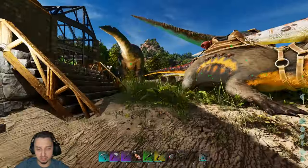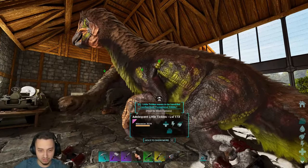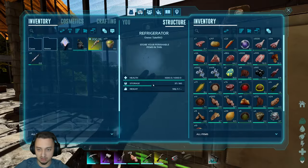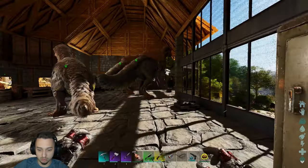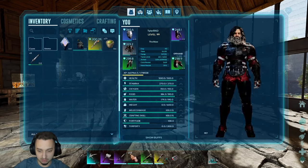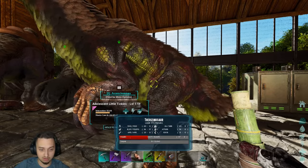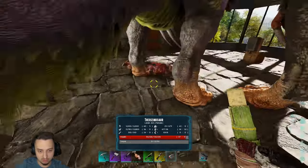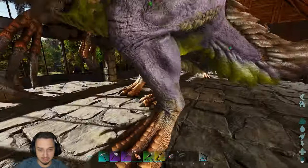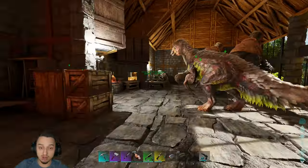We also got a lot of black pearls from those little crab-looking things, so we're probably gonna make some more tech stuff — electronics, fabricated stuff, all those goodies. We'll wait for these guys to finish growing up. We got Donnie and little Tickles — he is zooming, he wants to be hand fed. He's got 37 in health and 36 in melee so he is gonna be awesome once he grows up. We got some eggs in there too. Anyway, we'll wrap it up there for this episode — don't forget to like and subscribe, appreciate you guys for watching, have a good one!